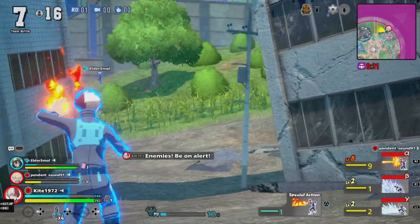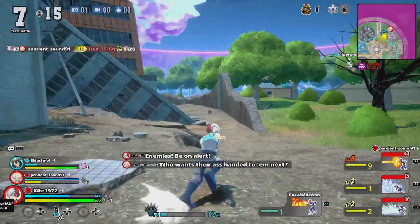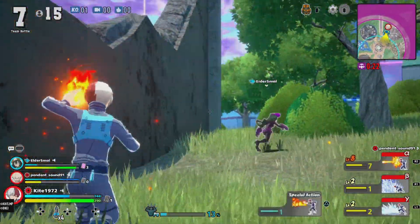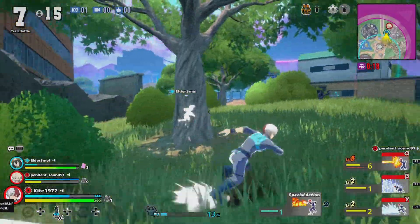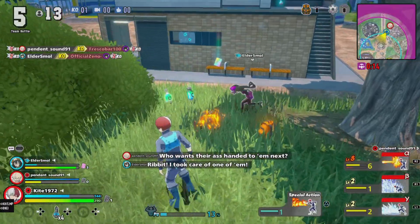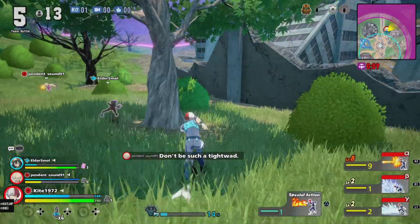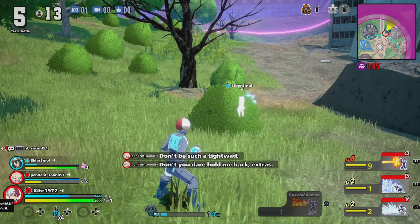That's me attempting to dodge an attacker, which is the circle button and the left analog stick, so you can move a certain way. I helped take that one down but I believe my teammate Sue did most of the work, so I'm gonna leave her to pick up the stuff.